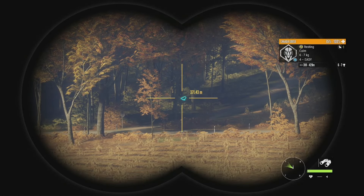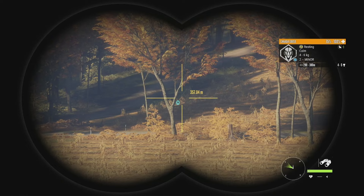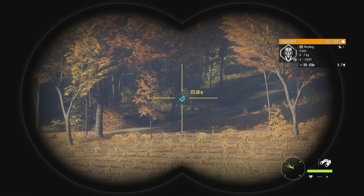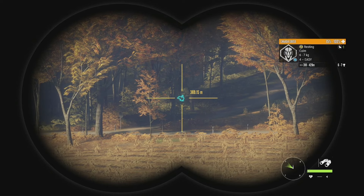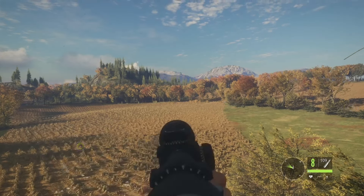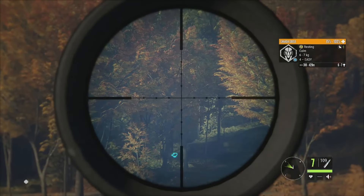Some geese have landed in. We've got a pretty decent level 4 — 6 to 7 for his estimates — with a bunch of females. There was also a level 2 male, 4 to 5 for his. We're going to focus on the level 4. He's about 369 to 370 meters out according to the binoculars — 310 to 420 meters — so that's going to be a very difficult shot with the .22, but we'll just see how it goes.